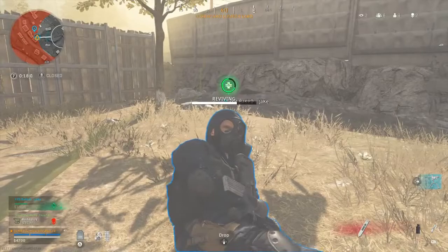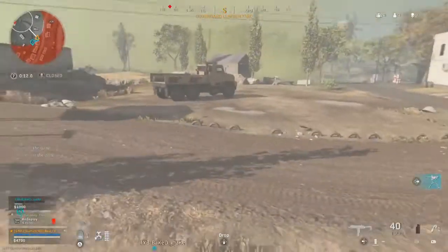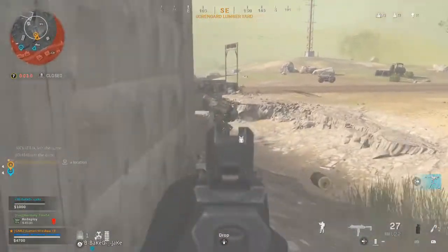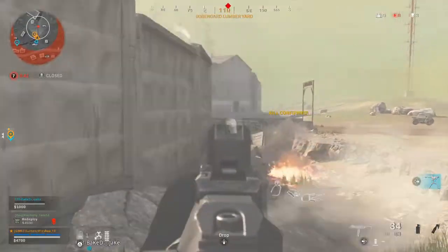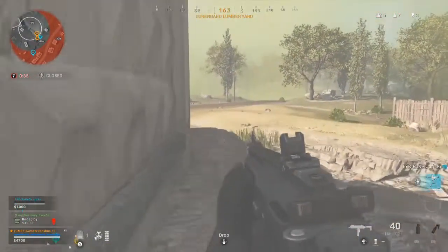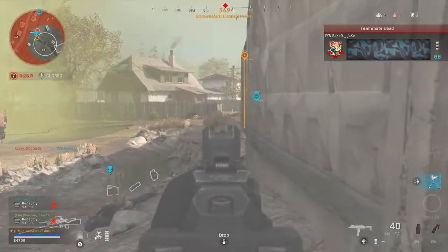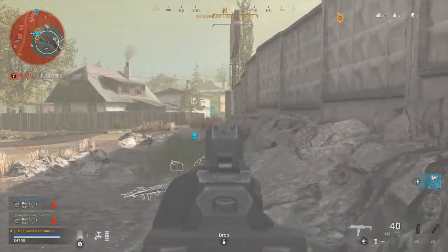My guy is being stupid — he's taking his gas mask off and it's canceling the animation. Let's go, push out through the back. They're right on the other side of this fence. Downed one — confirmed. He flanked the back; I didn't know he could do that. My bad.